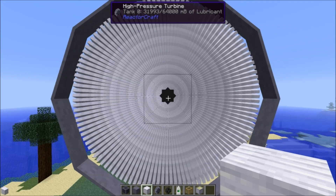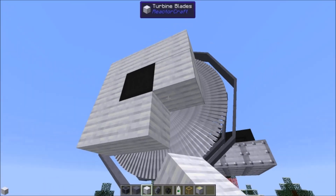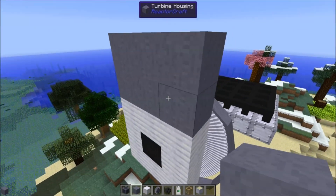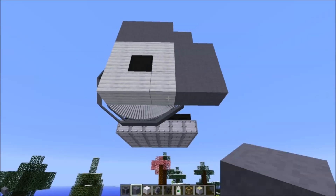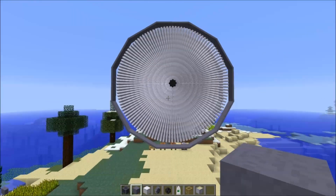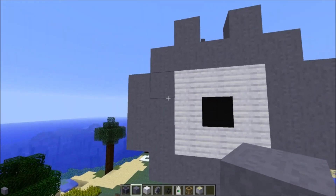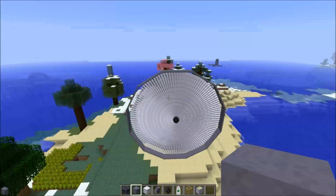Now we go on to the next layer. Place another high pressure turbine block and completely surround it with turbine blades — eight turbine blades. Then take your turbine housing and go out like this. It's two layers of turbine housing right on the sides and then one in the corners. And that gets us to our next level.